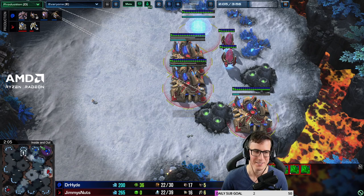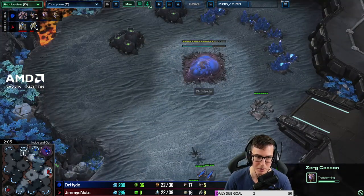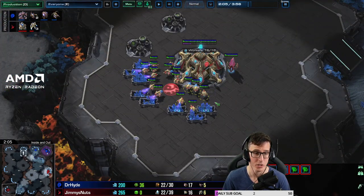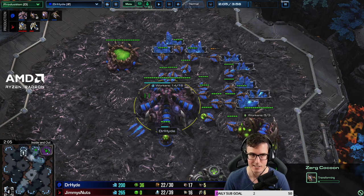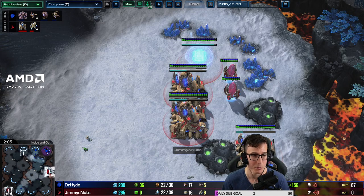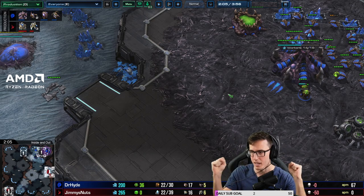Roaches are way better because they let you secure your natural and move around the map. If you spine up your main base you've got spines in your main but you can't secure a new base or move out - sometimes people just deny your natural for five minutes, expand, and turn it into a macro game. So you'd need ling speed and ling-bane or counter-attacking the worker line. Generally spines is the right call, then just ling speed, mass lings, try to keep going around the zealots to get to his base, and try to depower the gateways.